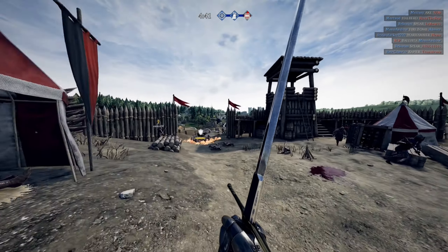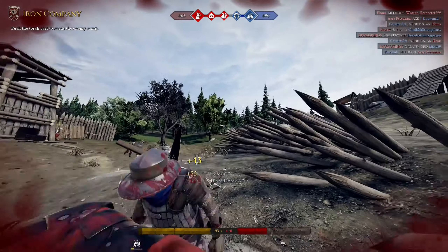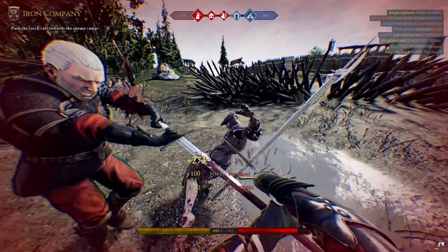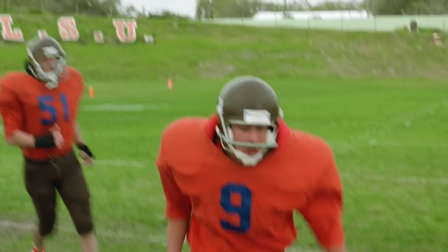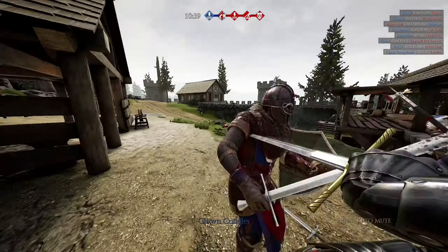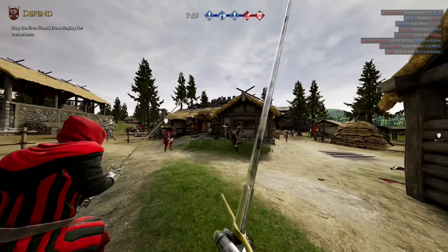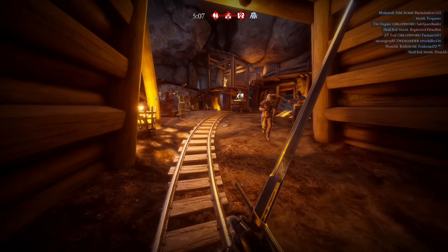The estoc — the spear sword. Or as we all know it: Needledick. The estoc is what happens when you mix the longsword with a rapier. It's basically a two-handed toothpick. Most people will usually mistake it for a longsword at first glance, but there's no edge to this blade.